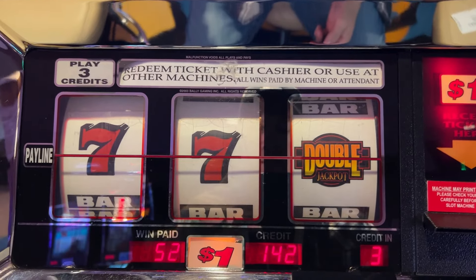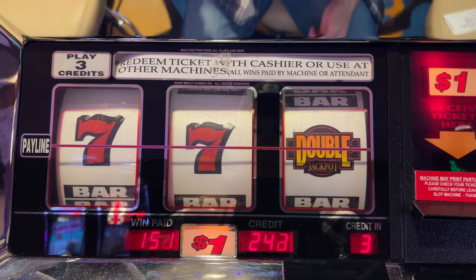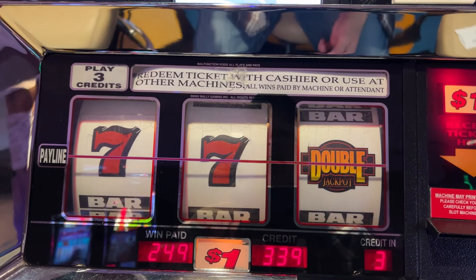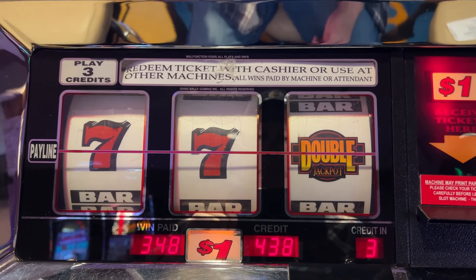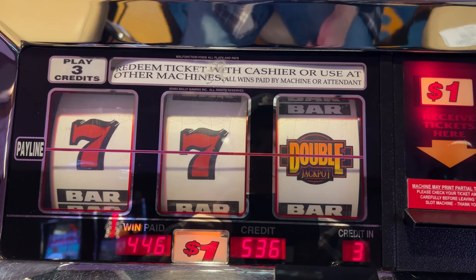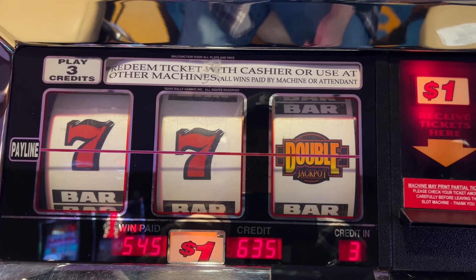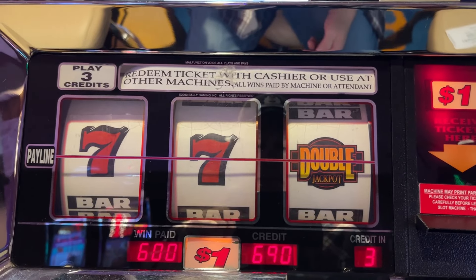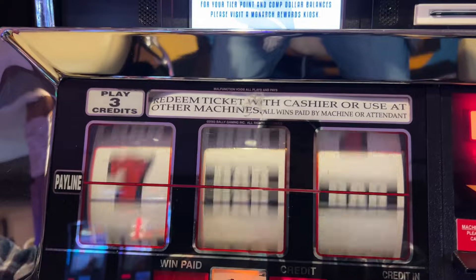Oh, there's a nice hit. There we go. I'll take that. What is that? So it's 300 times — I could get $600. That was spin number four on that machine. Let's do 26 more and then we'll cash that out. Definitely winning some money on this one.